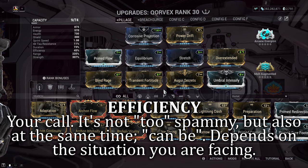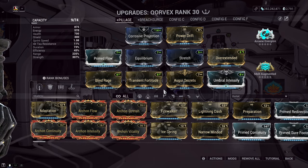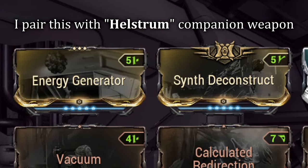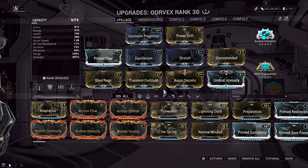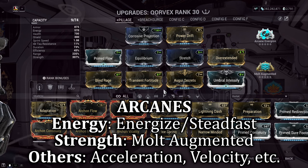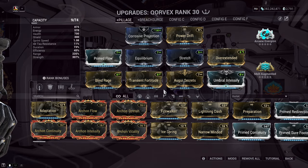For efficiency in this build I used the combination of Prime Flow, Equilibrium, Arcane Energize, and Death Cube Companion to help drop energy and health orbs for great sustainability. If you can't do that, work with whatever you have, or slap on Zenuric Focus School to help out. The arcanes are somewhat flexible, but strength arcanes like Molt Augmented are here to help reach full armor strip with Corrosive Projection whilst also cancelling out the Overextended mod applied. From there you can pop in energy or weapon arcanes if they fit, since they also synergize.